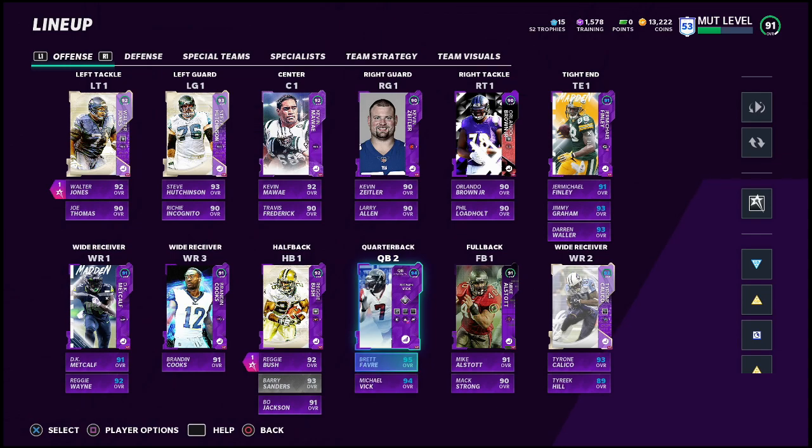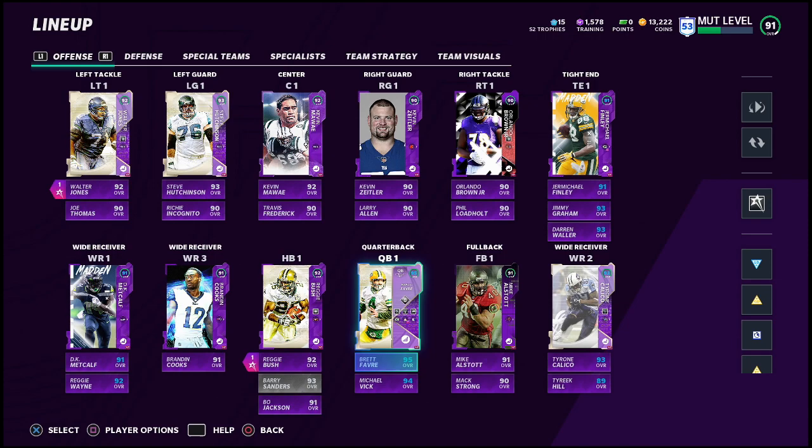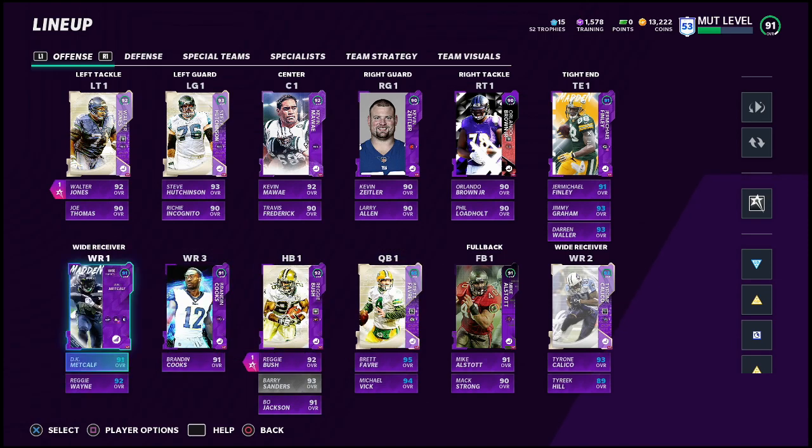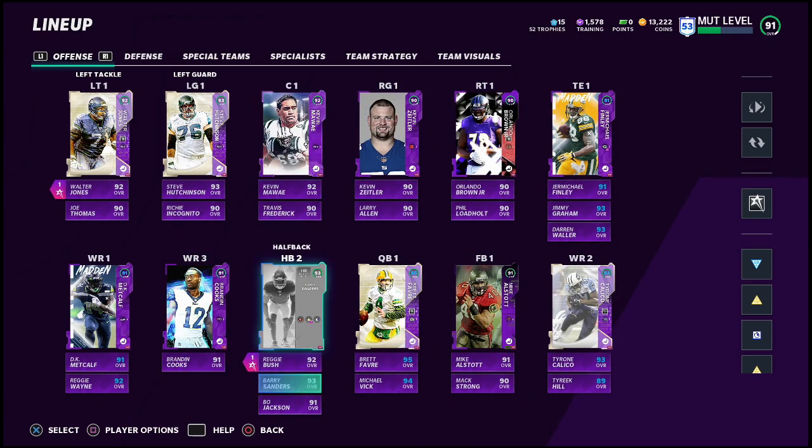Michael Vick's a really solid scrambler, but I'd much rather Brett Favre. His 78 speed actually gets the job done for scrambling — he can still run quarterback draws, which is actually really crazy. I also have the new DK Metcalf, Brandon Cooks, and Tyrone Calco, and I get a lot of questions about how I did that.